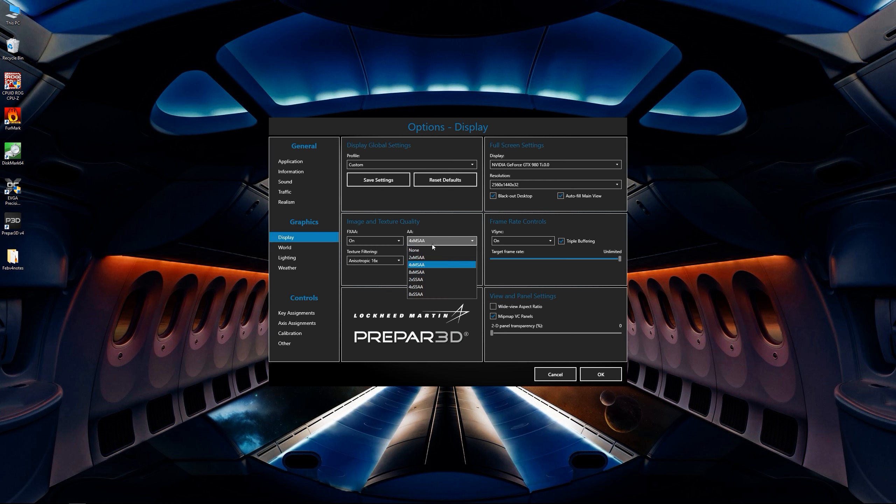However, you do now have more options for anti-aliasing, all the way up to 8x SSAA. This does take a pretty significant frame hit but really makes the anti-aliasing look remarkably sharp. Texture filtering and texture resolution go up to 4096, and now that it's 64-bit, why not?